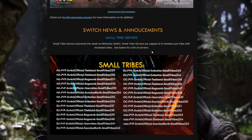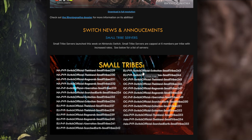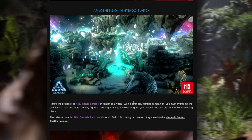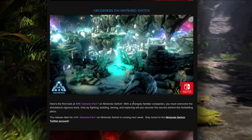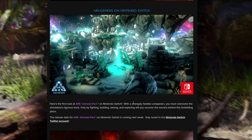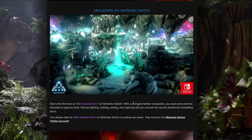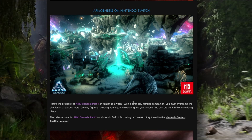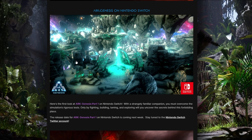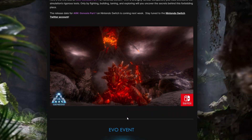They're also announcing that Ark Genesis Part 1 is coming to Nintendo Switch. Here's the first look at Ark Genesis Part 1 on Nintendo Switch with a strangely familiar companion. You must overcome the simulation's rigorous tests by fighting, building, taming, and exploring — will you uncover the secrets behind this foreboding place? A release date for Ark Genesis Part 1 on Nintendo Switch is coming next week, so stay tuned to the Nintendo Switch Twitter account. We also got a nice screenshot of a Magmasaur, which looks fantastic.